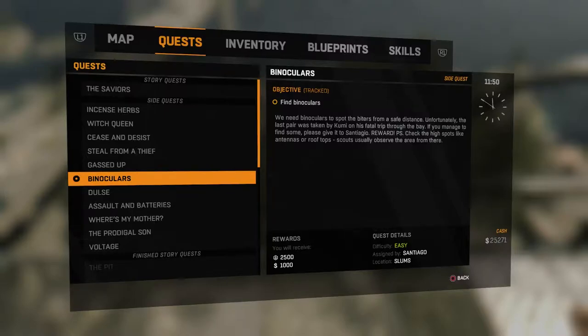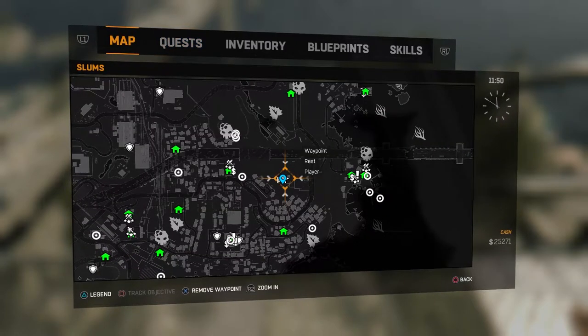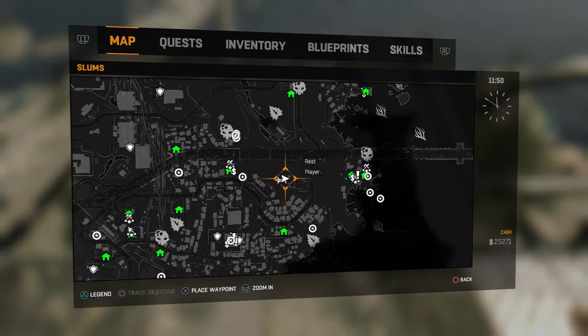Hey, what's going on everybody, and welcome back to Dying Light. This is the side mission 'Binoculars' — honestly the dumbest thing I've ever seen. The whole point of this mission is to go find binoculars.